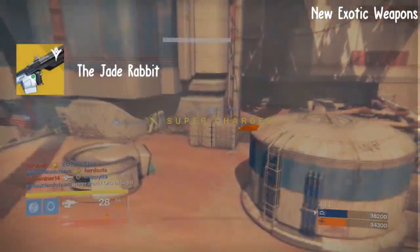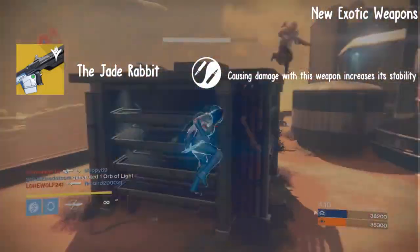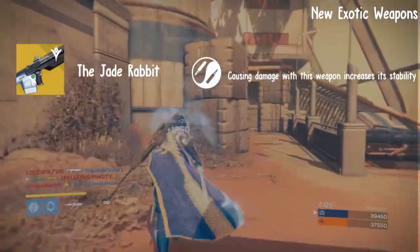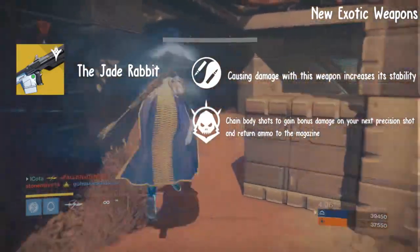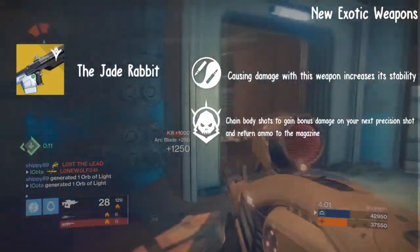Next, we have the Jade Rabbit Scout Rifle that has two unique perks. It has Zen Moment, causing damage with this weapon to increase its stability, and the Fate of All Fools: chain body shots to gain bonus damage on your next precision shot and return ammo to the magazine.